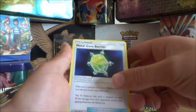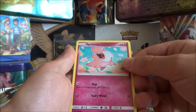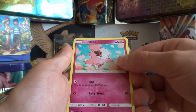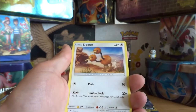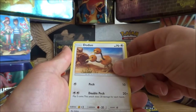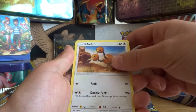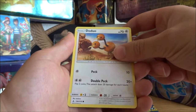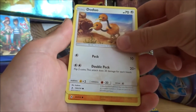Metal Core Barrier — very interesting. Spritzy, the Perfume Pokemon. It emits scents that entrance those who smell it, and its fragrance changes depending on what it has eaten. Doduo, the Twin Bird Pokemon — a two-headed Pokemon that was discovered as a sudden mutation. It runs at a pace of over 60 miles per hour. I wonder what it mutated from.